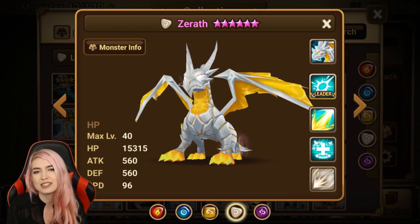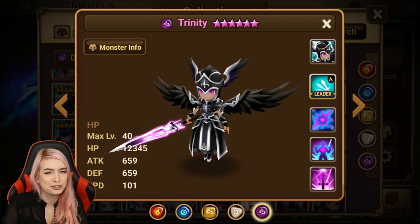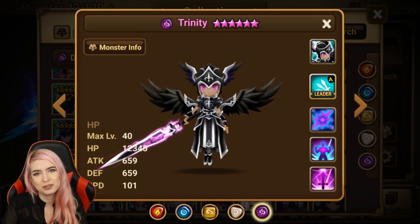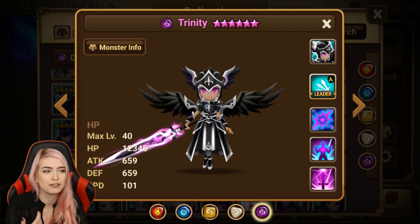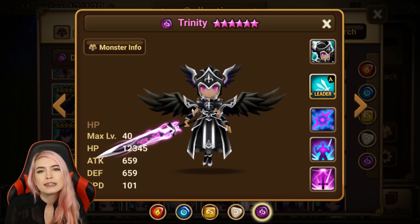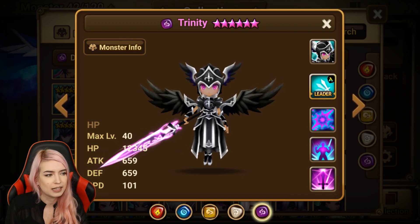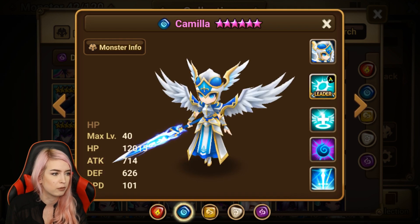For number eight we're gonna be looking at Trinity. I know people that have her and have kind of confirmed what I'm saying, and I've tried her out. I feel like for an LD nat 5, it just doesn't do enough. Looking at the first skill, it's not unique in any way, shape, or form.